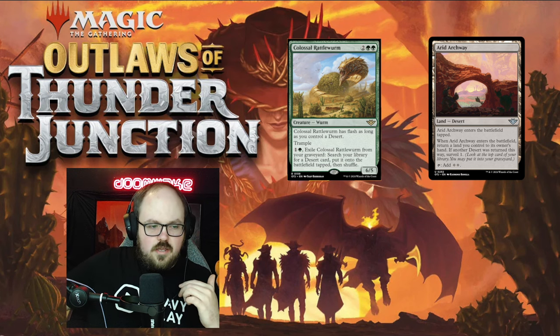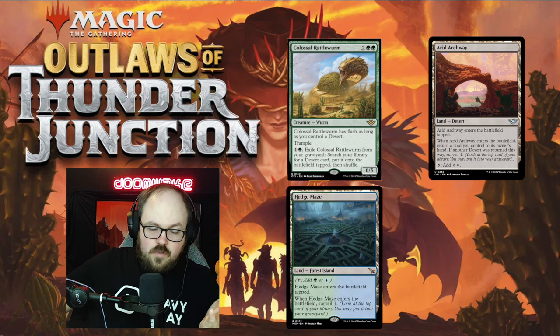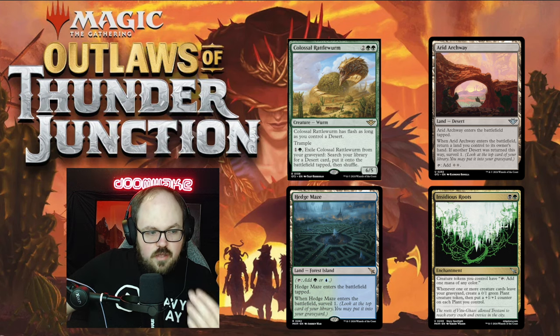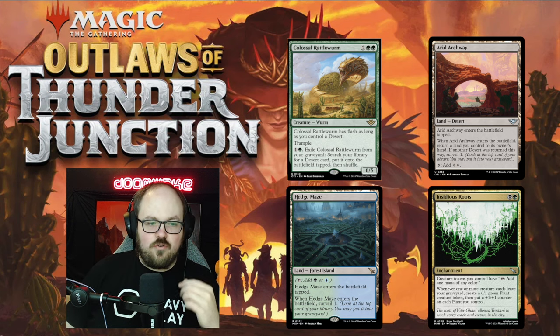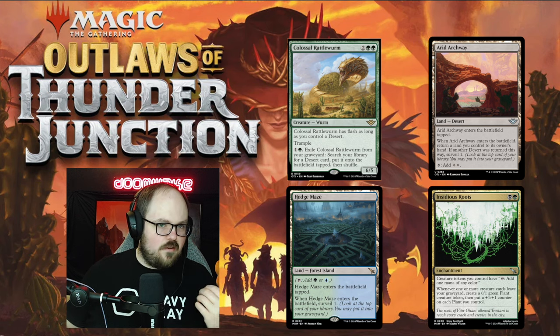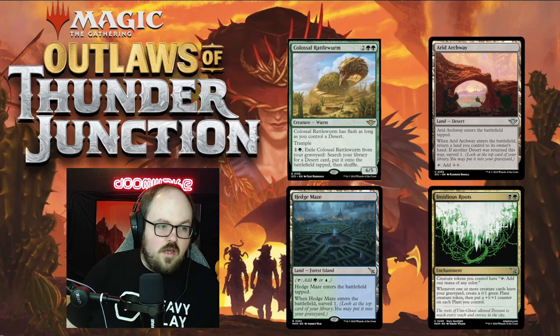What's really cool is you can synergize with this: if you mill it over, say with a surveil land, or other self-mill angles like the Insidious Roots deck — which has a lot of self-mill and wants to put creatures in the graveyard — this also triggers Insidious Roots because it's considered exiling a creature from the graveyard. Imagine turn one surveil land, put this into your graveyard, turn two play your land, and you just have a ramp effect on turn two. Even if you don't have a desert, four-mana 6/5 trample can still compete with some things.